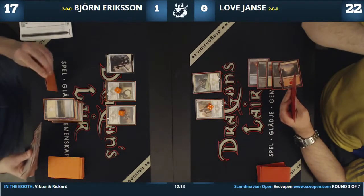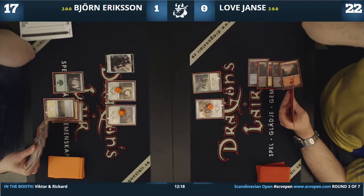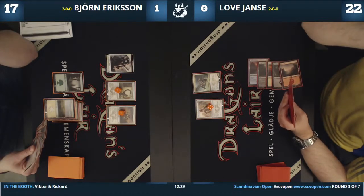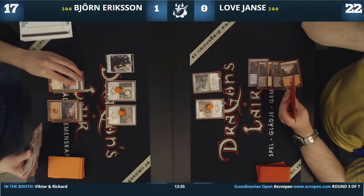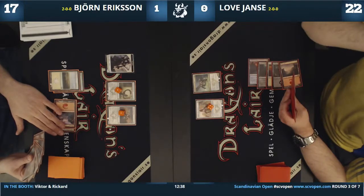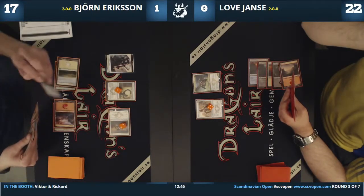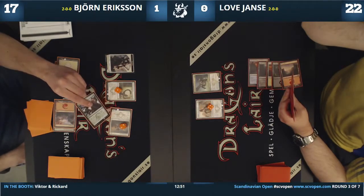Björn is going to outlast and then play Savage Punch on the Dragon. It looks like Love is playing five colors — he has every color: mountain, swamp, blue source, green source, white source. That's crazy. Björn just two-for-one'd himself, but he's on the back foot — he wanted to take care of the Dragon. If he plays Citadel Siege now, he'll be in a really good spot.